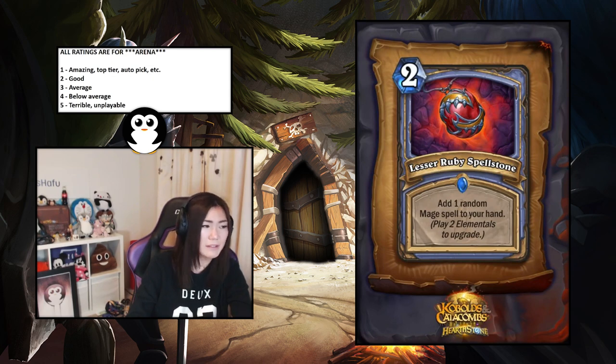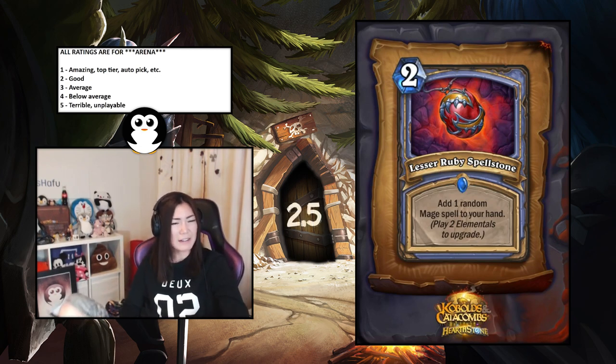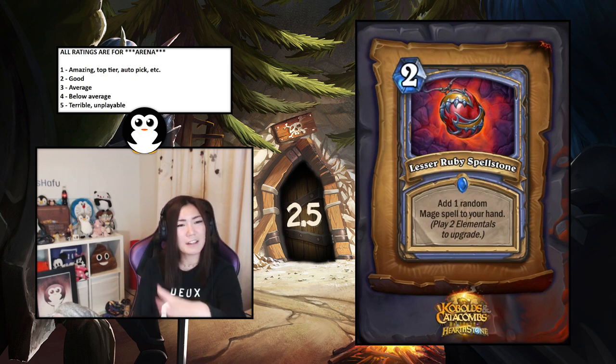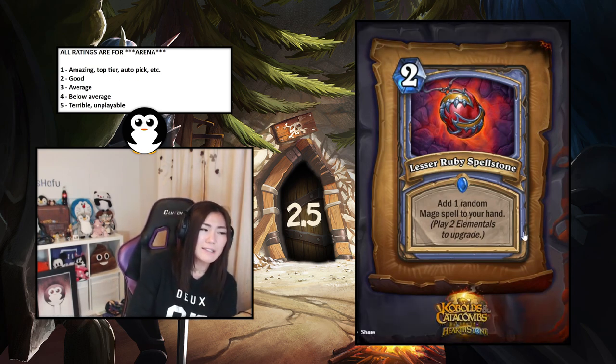Lesser Ruby Spellstone — add one random Mage spell; play two elementals to upgrade; becomes add two, then add three. It could be like Cabalist's Tome for two mana if you play four elementals while it's in your hand. Playing two elementals to upgrade is just a lot. I think two or 2.5 is fine — I'm leaning toward 2.5 because getting four elementals while holding it seems quite hard.